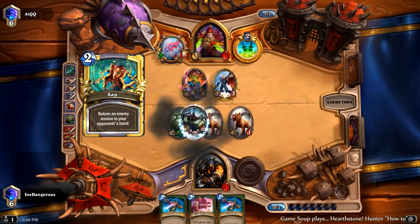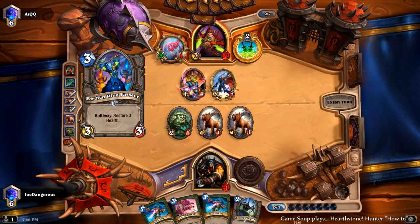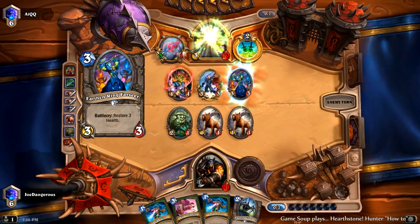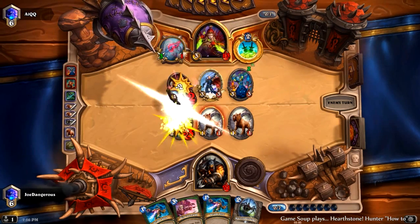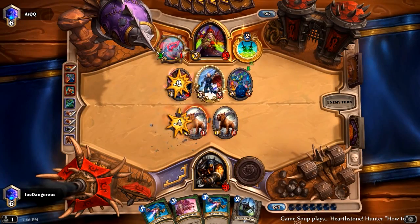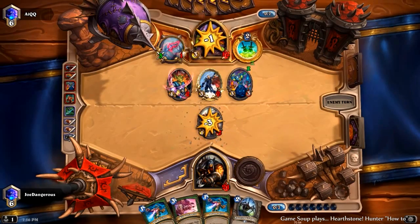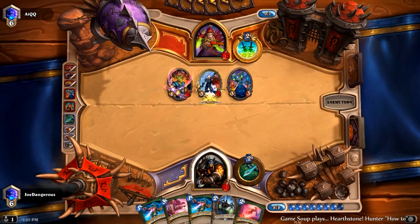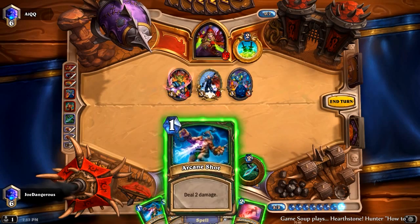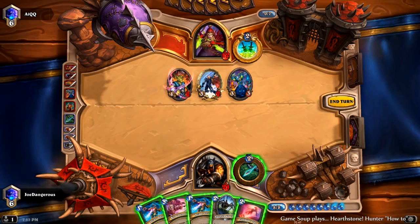What would he need? He would need double Eviscerate — he hasn't played an Eviscerate yet. So he would need double Eviscerate and probably some other stuff. I don't think he has it, he's probably going to gain life. He's going to use that to gain the life and then take down two of our guys. So what do we have? We've got two, four, six, nine, 11. We have 11. We're one short.